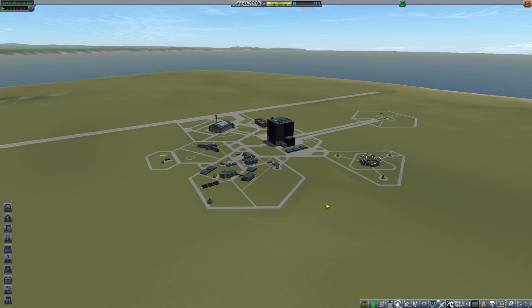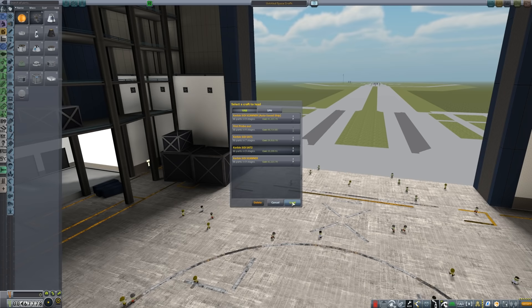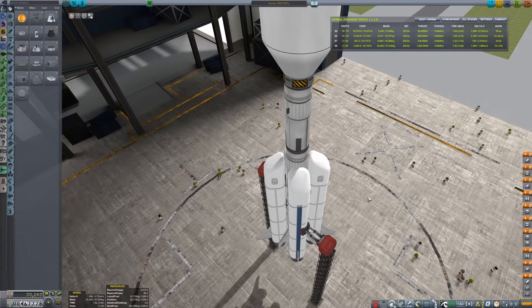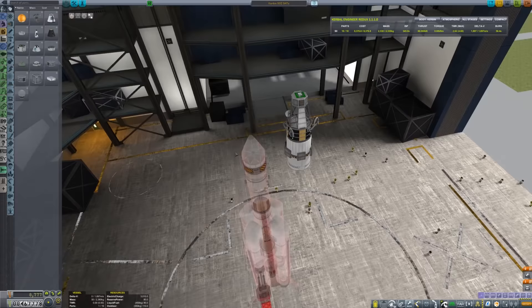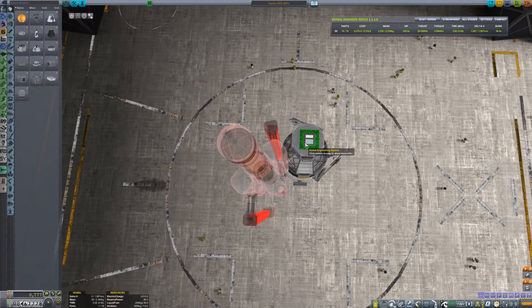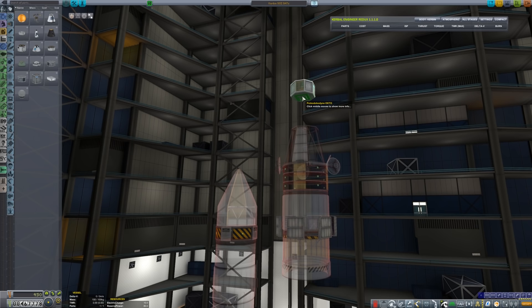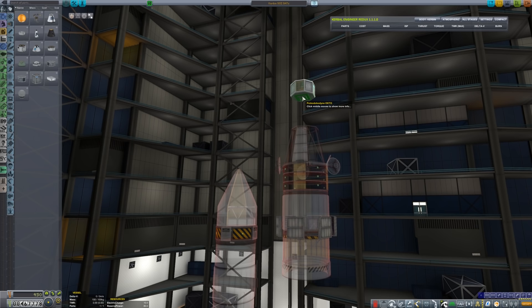Let's talk about launching our satellites. We're going to open up the satellite we launched before — Sat 2. This is the satellite that basically mimics our second launch. I don't think there's much we need to change — the only thing I'm going to change is getting rid of this big dish. I also don't like having the Kerbal Engineer thing on the top, so I'll slap it right underneath here. Nobody has to know it's there.